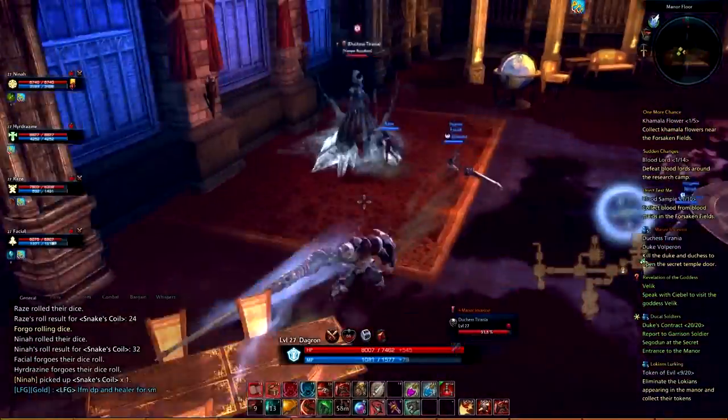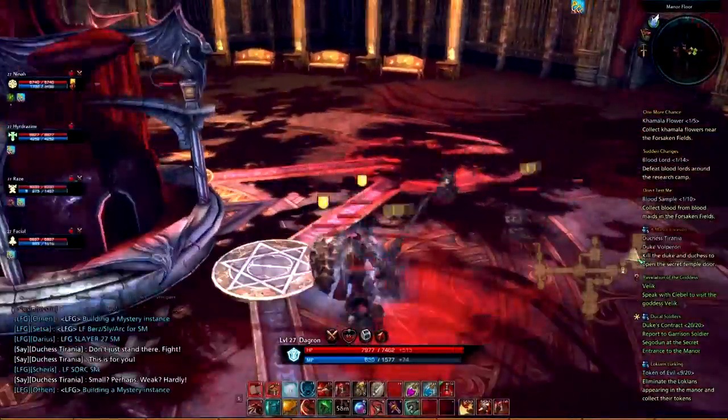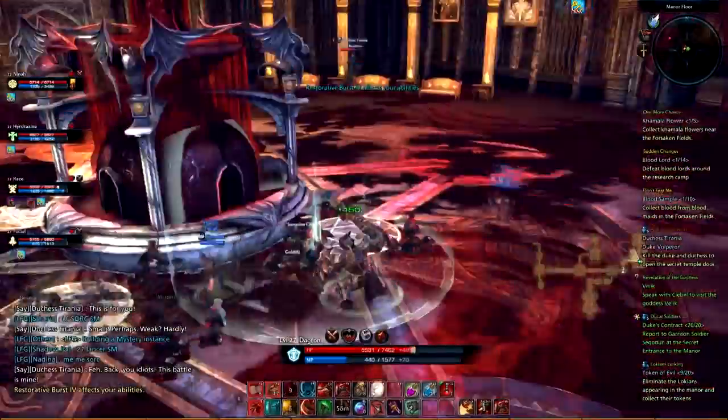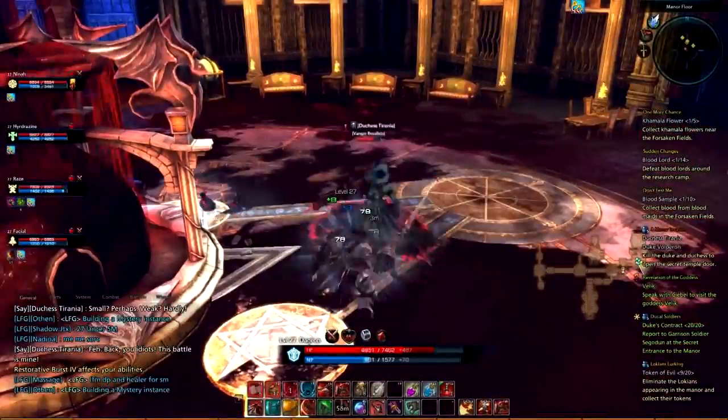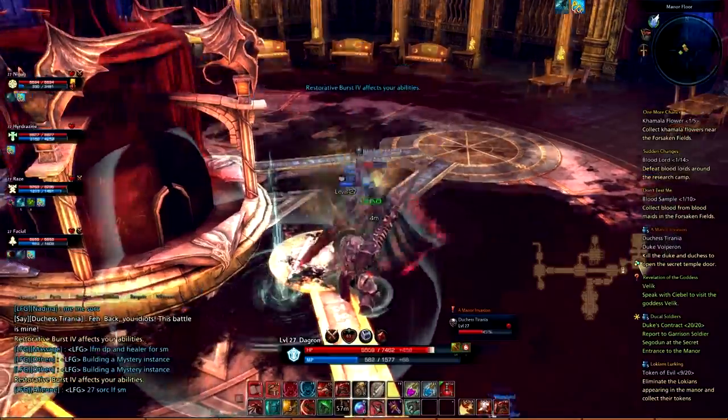Next, you'll make your way through the instance, up a flight of stairs, and fight the Duchess Tyrionna. You'll want to clear all the adds in her room. She is not overly difficult. At one point she will drop aggro and run around the room rezzing adds. These adds do not have a lot of hit points, and they're easily killed. Pick the boss back up and burn her down.